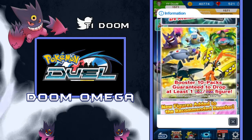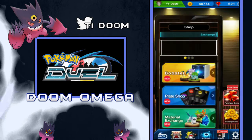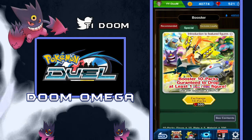We got the introduction of Tapu Koko, Magnezone, and Vikavolt for EXs, and then we got a few other figures. I can go right to the store or the shop right here and show you guys. We are gonna be opening up some boosters today — gonna open up one of the special packs, which is gonna be the 500 gems or whatever.